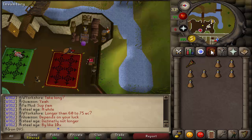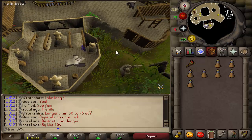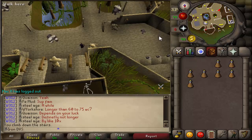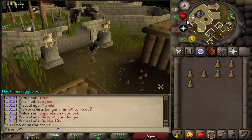Once you guys have all of this go ahead and teleport to Ape Atoll. Basically what we need to do is find someone around here, but first we need to go and talk to the king again. Turn into your monkey, go down here, and we're going to go talk to him. I'll see you guys over there.